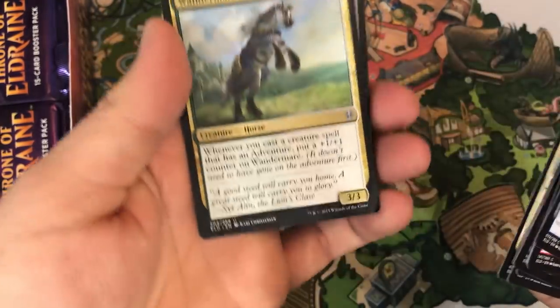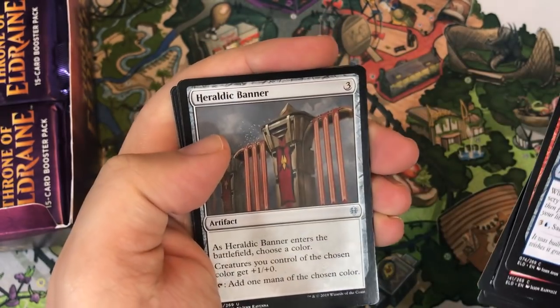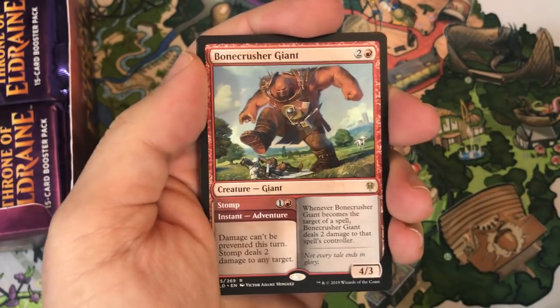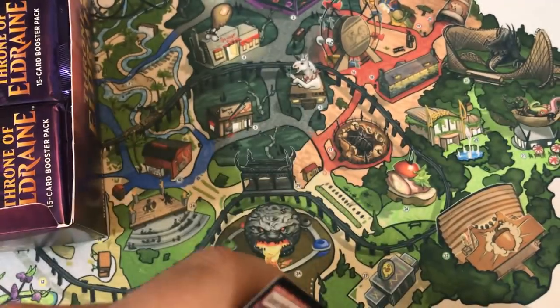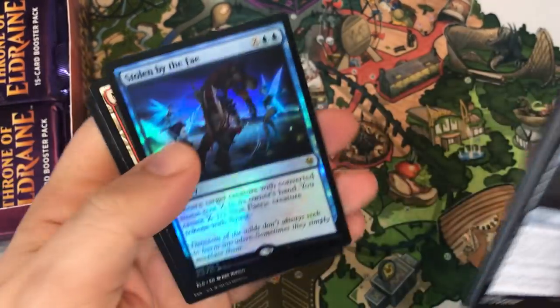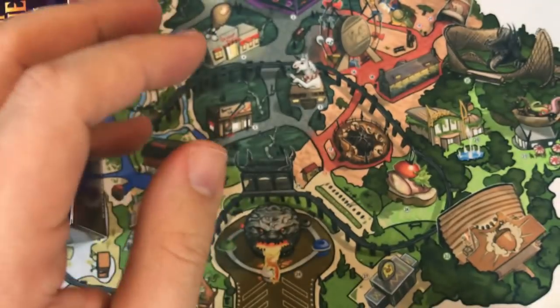Our first uncommon here is Wondermare, Glass Casket, Heraldic Banner. Our rare is a very good one — Bone Crusher Giant. We've opened a few of these now in our last video. And we get a Foil Rare: Stolen by the Fae. The foiling on this particular set seems pretty vivid — I like that.